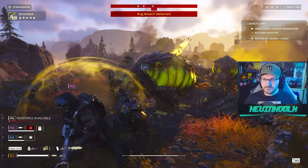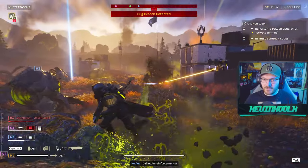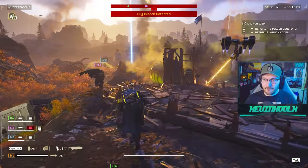The Breaker Spray and Pray saw increased armor penetration, increased fire rate from 300 to 330, increased pellets from 12 to 16 per shot, and decreased magazine size from 32 to 26.